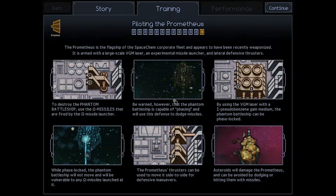Basically you're fighting a big old phantom ship, and you have to shoot a VGM laser at it so you can phase lock the ship. That'll keep it from phasing out every time you shoot your missiles at it. You also want to play dodging with the asteroids if you need to, and you have some thrusters for side to side movement.